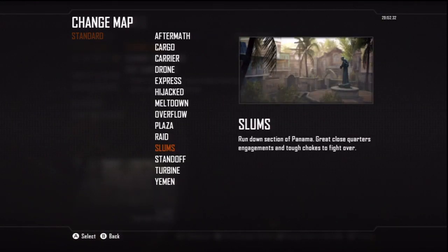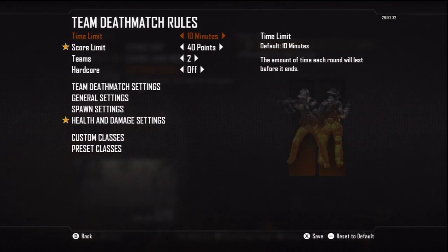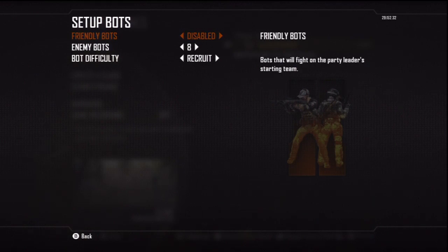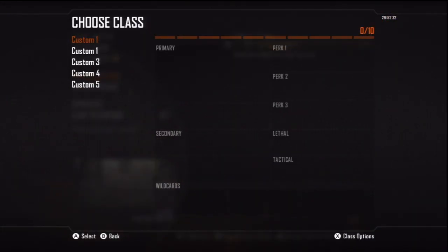Let me read off the rules one more time. The map is Slums. Target assist or aim assist is off. Game mode is team deathmatch — no free for all. Time limit is 10 minutes. To find your time, take your ending time and subtract it from 10 to get your final time. Score limit is 40 points. Health is at 130%. Bot difficulty is at recruit. Number of bots is 8 — not 9, only 8 enemy bots, and there are no friendly bots. Class and score streaks are completely empty — nothing in your pick 10 system and nothing in score streaks.